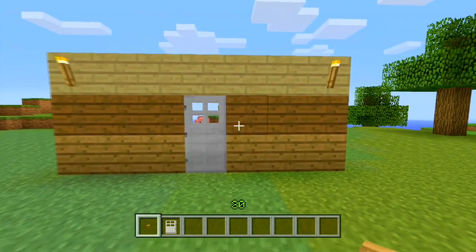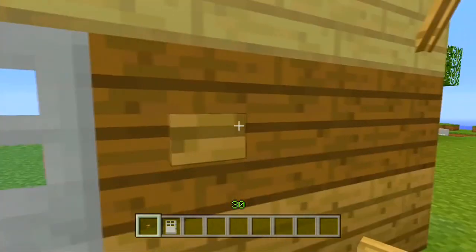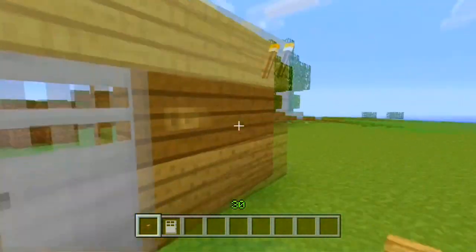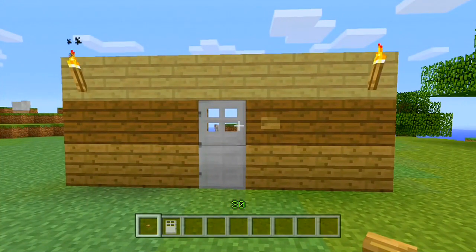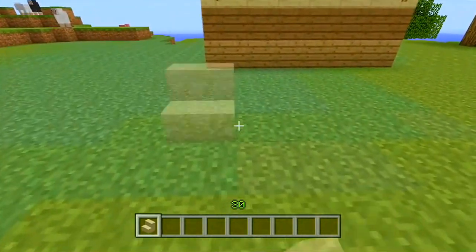On the topic of wood, they've added a wooden button. It acts exactly like a stone button, it's just made of wood. Almost forgot to mention — sandstone stairs have been introduced to the game as well.